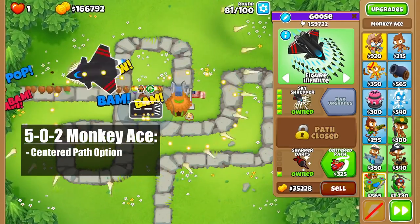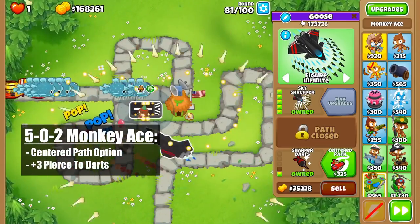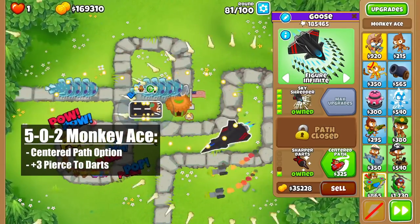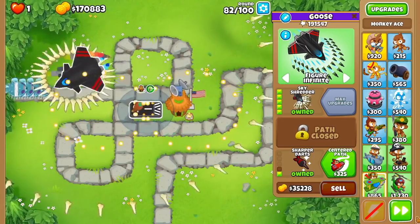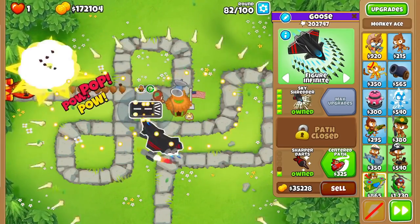Compare this to the 502, which gives it the centered path option and plus 3 pierce to every dart. Centered path is really only useful for advanced micro, so you can stop at a 501 if you want. But that extra 3 pierce from sharper darts is what makes this the preferred cross path, as it allows the ace to shred dense packs of ceramics that come out of mobs.